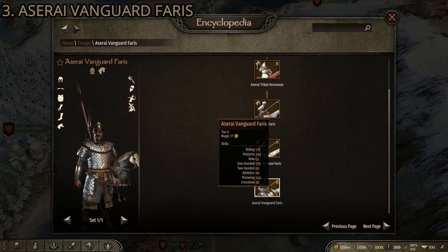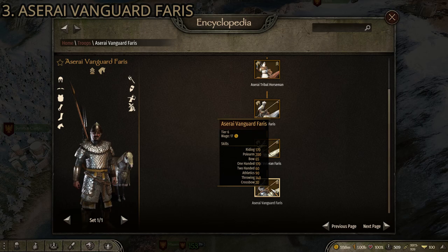The Aserai Vanguard Faris are very underrated in people's heavy cavalry rankings. They can function as shock troops charging in with their lances or as skirmishers with throwing weapons. I seriously suggest trying them out, especially if you want to play as the Aserai. That's number three.